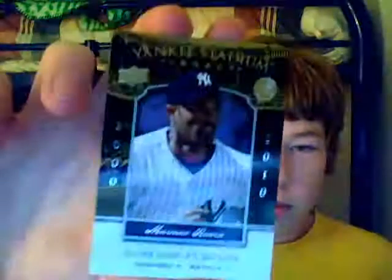I already opened them. Kevin Youkilis, Albert Pujols, nice Ken Griffey Jr. Then a Yankee Stadium Legacy insert of Mariano Rivera — nice looking card. BJ Upton, Jimmy Rollins, and a nice old school player, Robin Yount, who played for the Brewers. He's actually my mom's favorite player. So those are from the first pack.